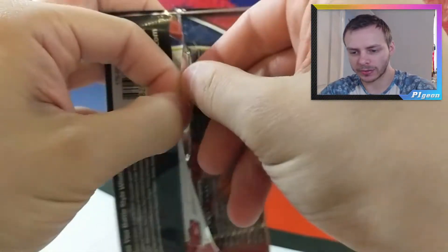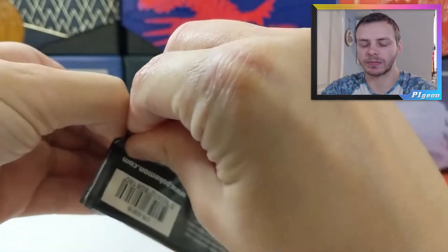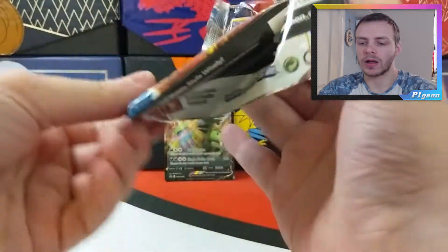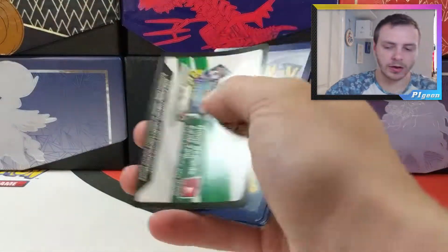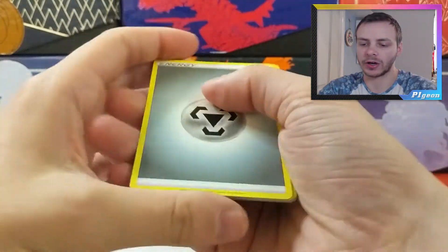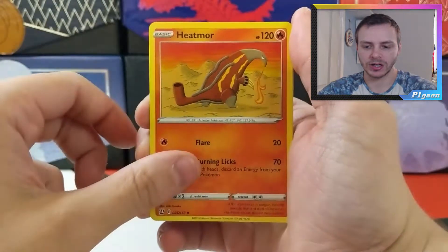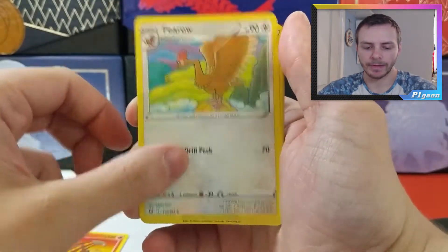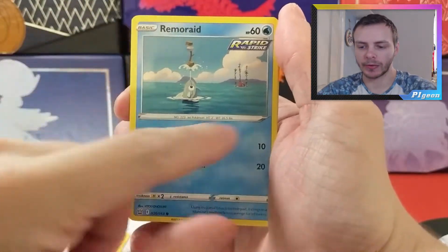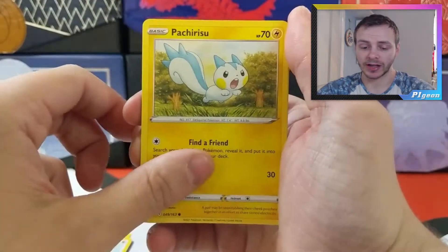Why is this pack so tricky to open? There's literally no tab for me to pull on. We've got a white code card, so hopefully we get something. We start off with a Metal Energy, Heatmor, Ferrothorn, Escape Rope, Remoraid with Octillery in the background, Spearow — so we've got a Ferrothorn and Spearow.